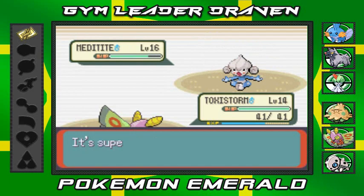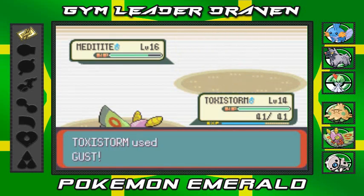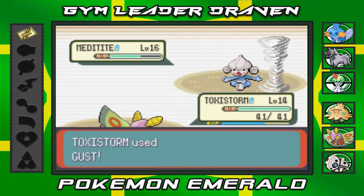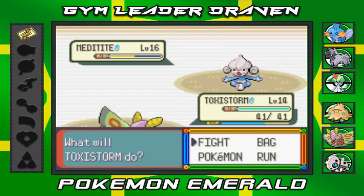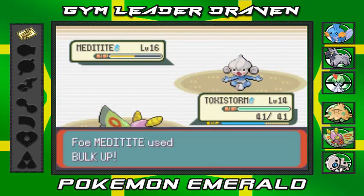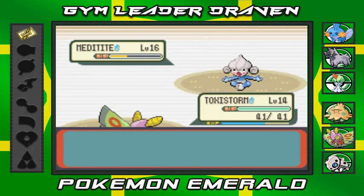Meditite uses Reflect, which decreases my chances to beat it. Then Light Screen, which reduces special attacks. This guy is building up shields AND bulking up — it's going to be hard. Now it's tightening its Focus Punch — about to hit with a massive attack. I hit it with Gust before it launches, so it loses focus and can't move. This is working, but it keeps healing off damage. Reflect is gone — keep hitting with Gust chunks.